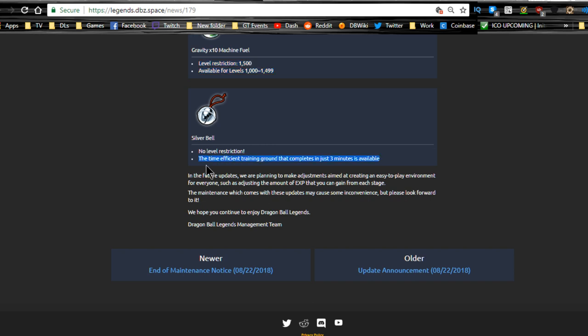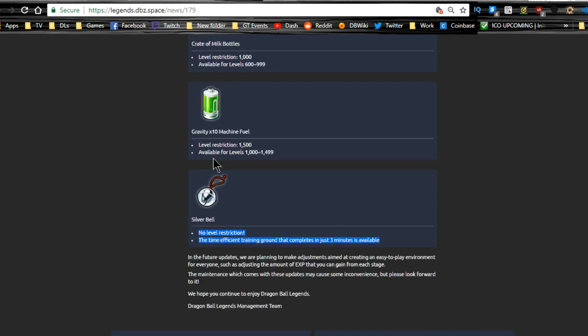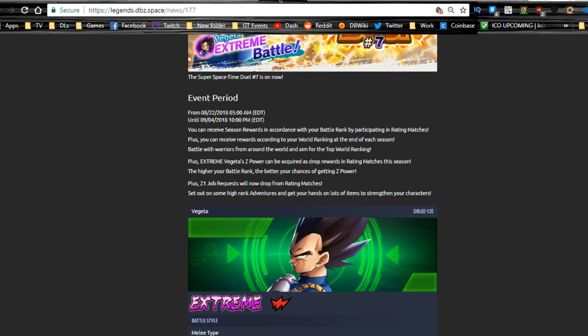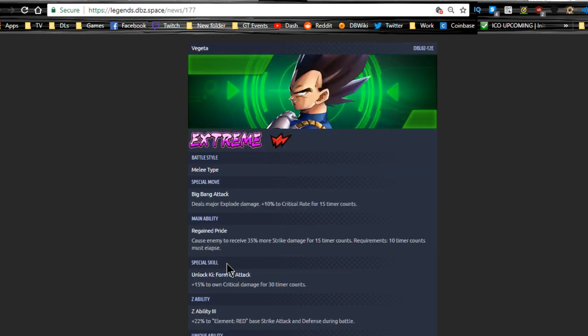There's also the silver bell — no level restriction, time-efficient training ground that completes in just three minutes. I haven't used it yet but I know it gives decent XP. I have 10 of them from doing a multi-summon on the Trunks and Vegeta banner. That makes life a lot easier for getting characters to level 1000 so you don't need to grind experience anymore, unless you're doing multiple new characters at once. The new space-time duel has begun — Vegeta is the new character you get from PvP battle.